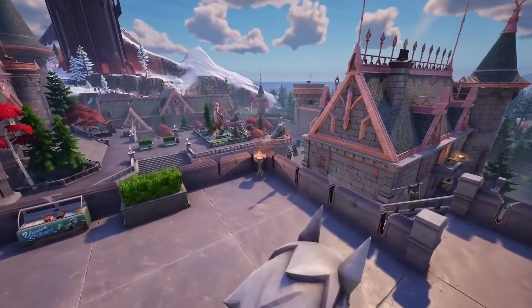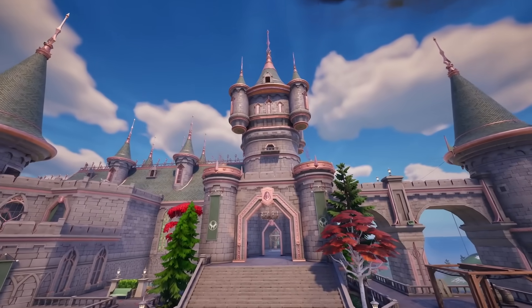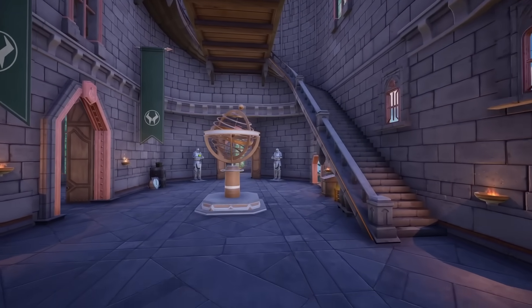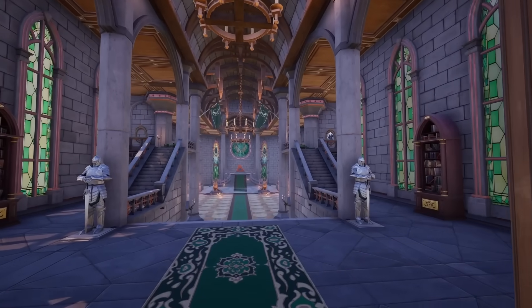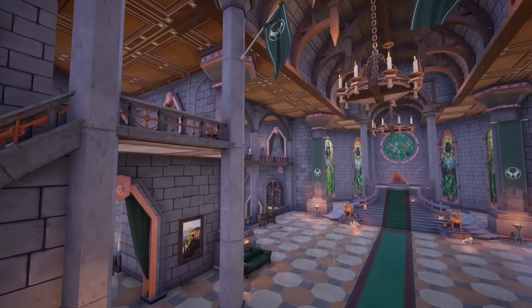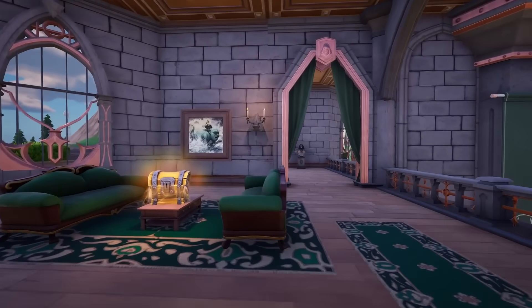This castle is absolutely huge. It also has lots of different routes and loot paths you can go around. And even in the main quarters, we find that Doom has a throne room through this door here - this is where the boss will spawn. It's a really lovely POI, and as we go inside we can see the main throne room of Doctor Doom. The lighting in here is amazing and it's just a lovely POI to check out, definitely worth visiting.